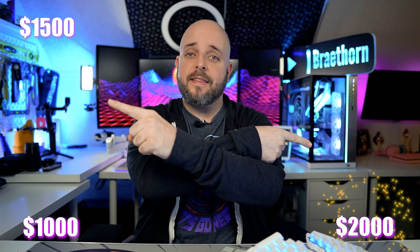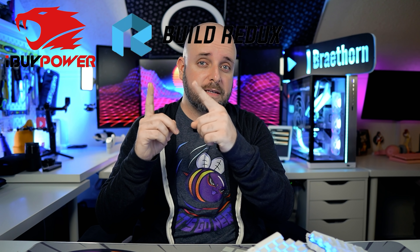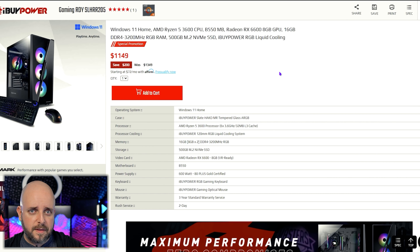What are the four budgets we're working with? We're working with $1,000, $1,500, $2,000, and then question marks. I'm going to try to stick to about $100 variance down or up. The three companies we're going to be looking at are iBuyPower, Build Redux, and Skytech. I don't think we've talked enough about Skytech — they're actually a pretty cool company. They stream on Twitch and give a PC away every week.